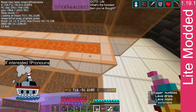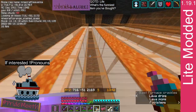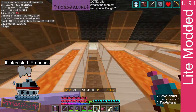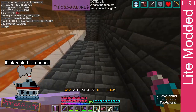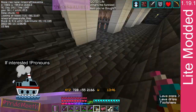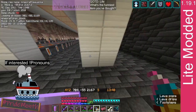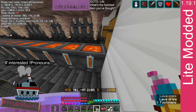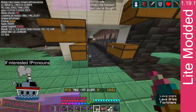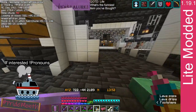So each one of these is 16 lava sources long. And the reason it's 16 long is because that's how many fit in the bucket. And I have 1, 2, 3, 4, 5, 6, 7 down here. 8, 9, 10, 11, 12, 13, 14.